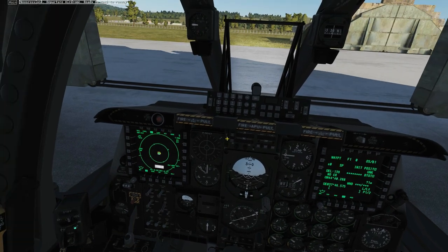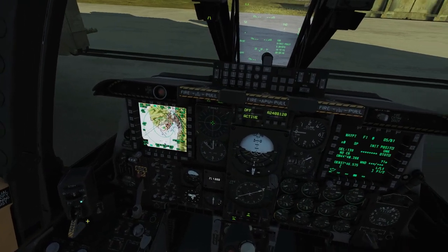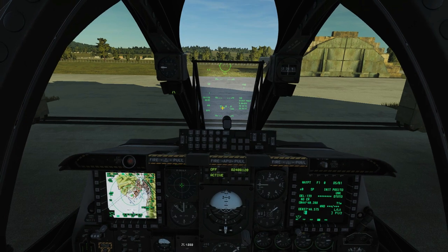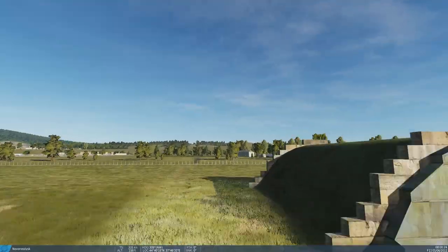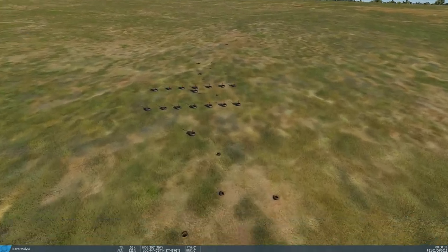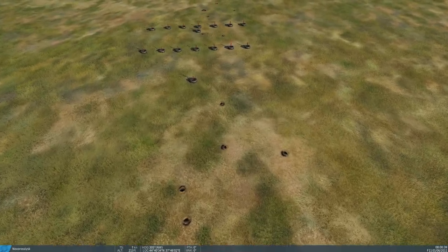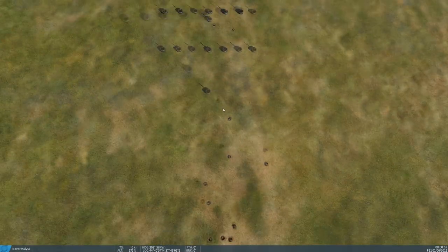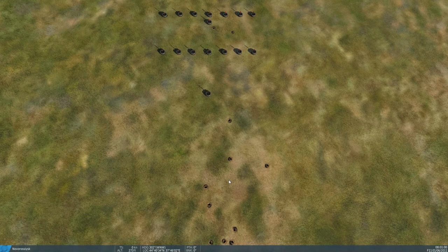We're going to test the deviation of the spread on stable, then the deviation of the spread on open beta. There may be a slight yaw since the gun is possibly mounted slightly left of the center line, but it's still repeatable because we're not adding any human effect. As long as we have the same burst length each time, we should get an empirical result. I'm not touching the plane, not adding any throttle. We're going to do a two-second burst and measure the maximum spread - not the direction, but the maximum spread.